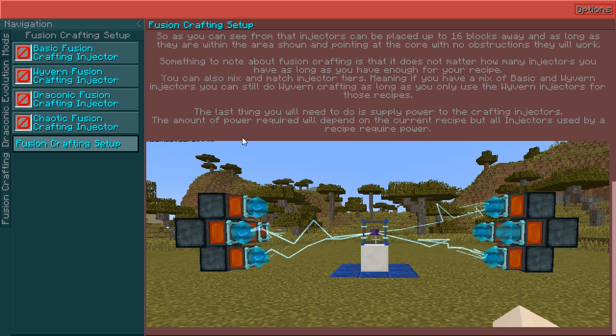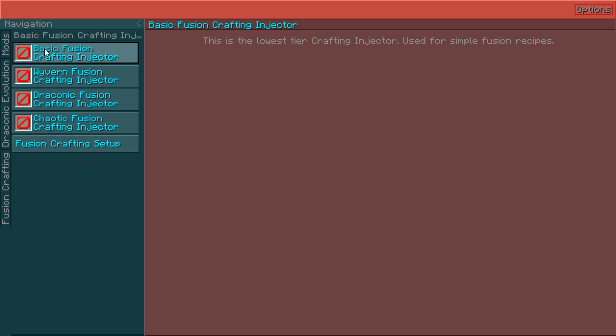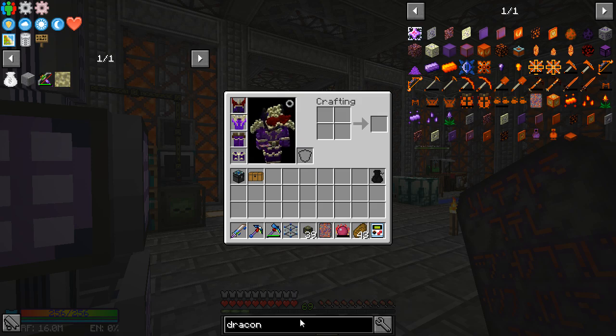I suppose I could make it really compact, but eh. I was expecting this page here to actually tell me how to make the basic fusion crafting injector, but I guess not. I was too hopeful.